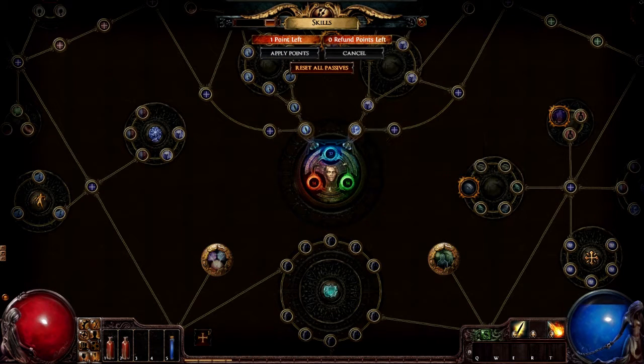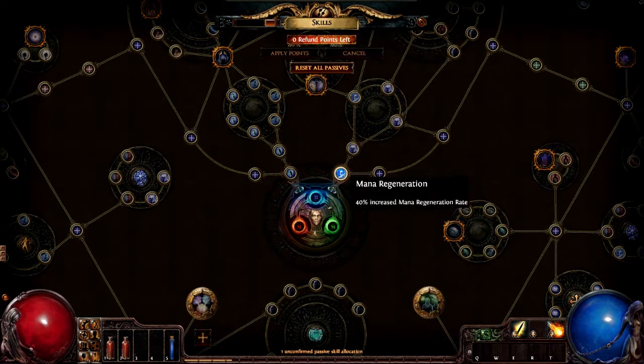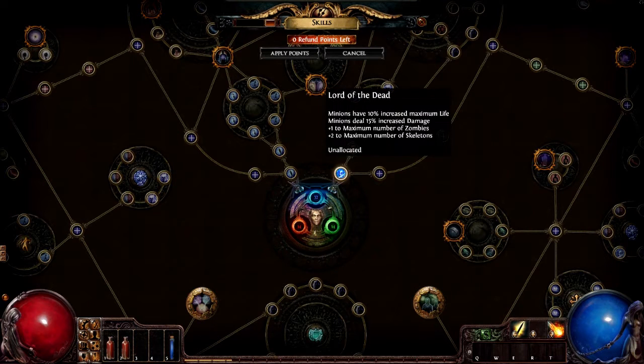40% increase to mana? More damage or more mana? I'll take the mana, I guess. Intelligence — more mana.